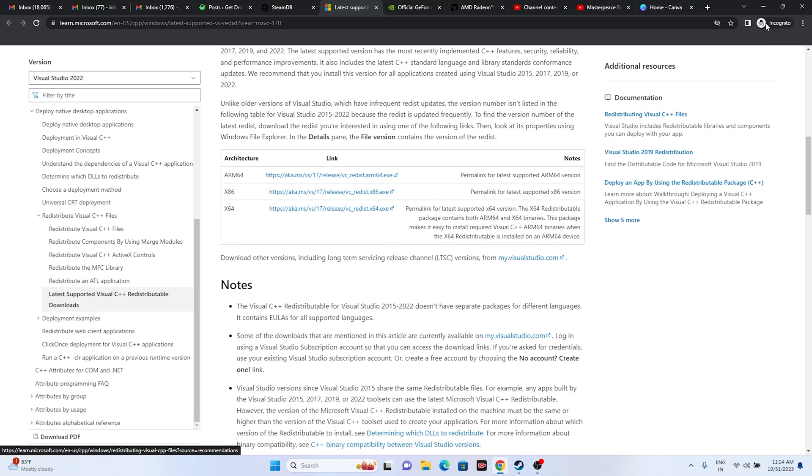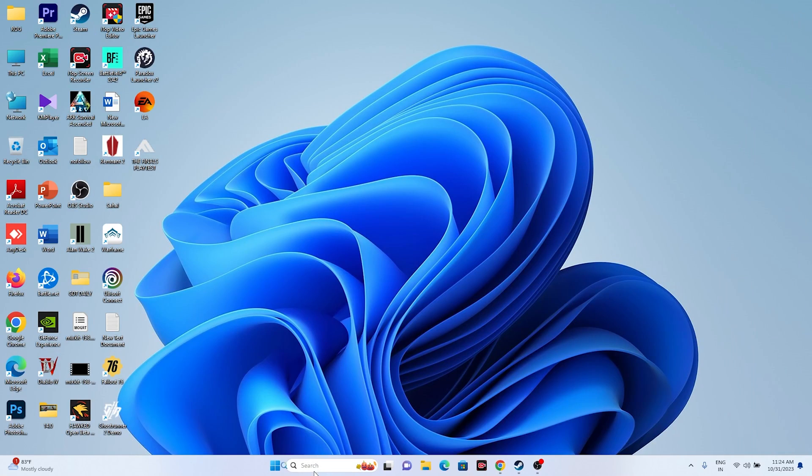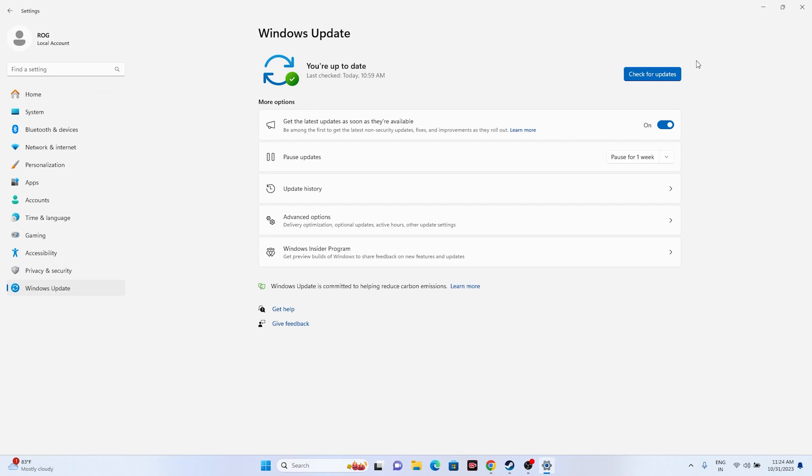Make sure your Windows is up to date. Search for Settings, navigate to Windows Update, and ensure your system has all the latest updates installed. This is very important.